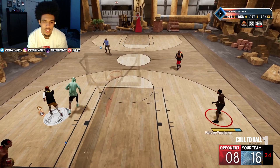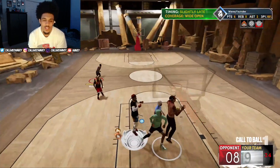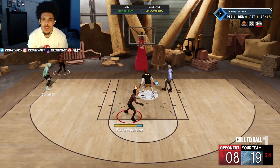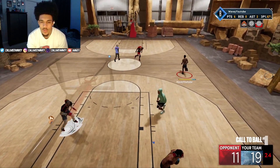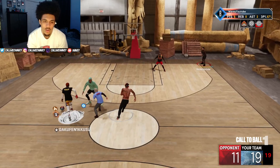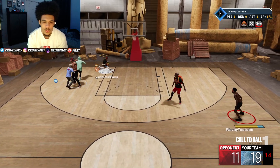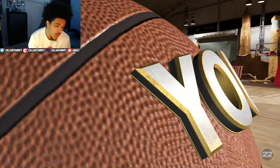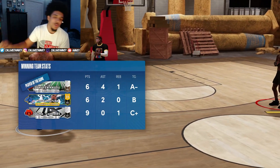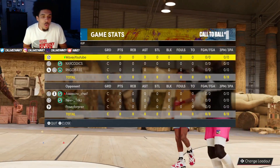We're easily gonna take this W. I did not think he was gonna throw it to me — big whites, yes sir! He just wants to dunk on somebody, that's all it is — throw it down to him. All right, we'll take the dunk. That's game one with the randoms. I rate those randoms about a four out of ten — they should have given me the ball more — but it is what it is. On to the next game. Hopefully I don't drop my win percentage down anymore.